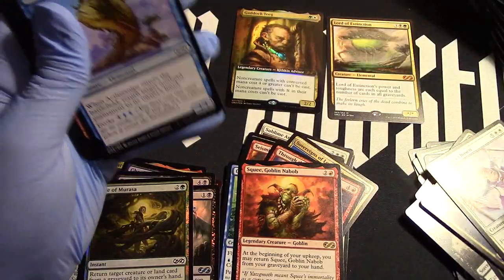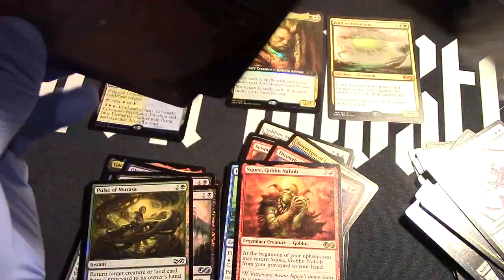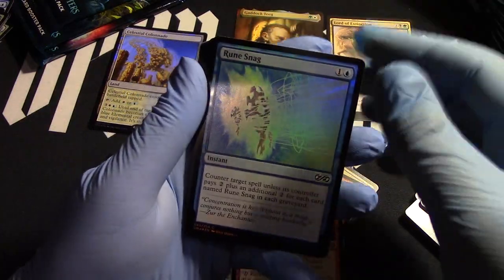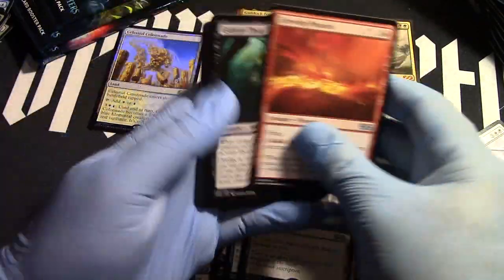Squee — Mahamoti Djinn, so big, so easy, so not wanted anymore I guess. Rune Snag and Ancient Tomb! There we go, that's a lot better. Ancient Tomb!